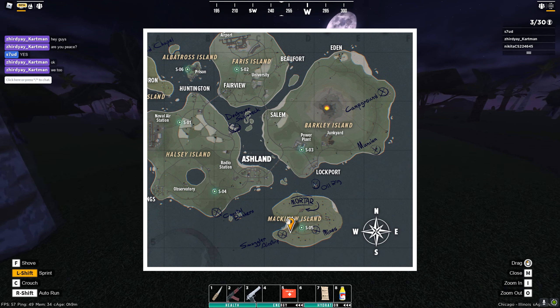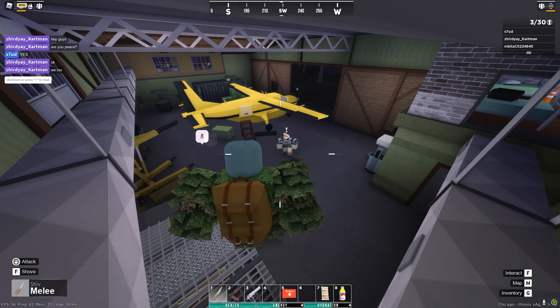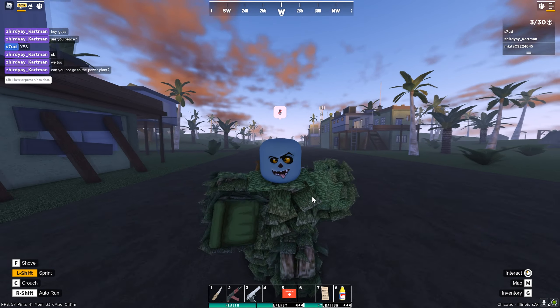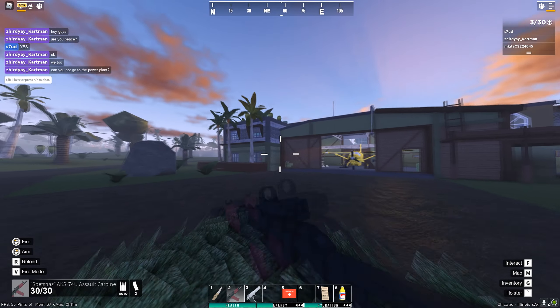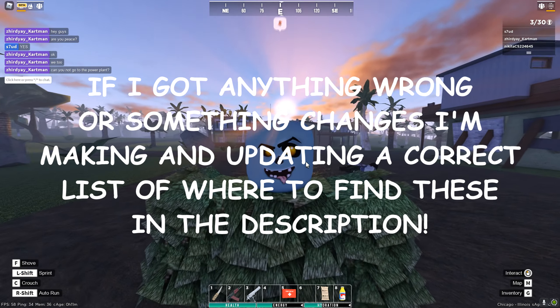The next location will be at Smuggler Airship, where you'll try to find the Smuggler Pilot. I'm not exactly sure where this pilot spawns - I've never run into him - but I know it's somewhere at Smugglers. Those are pretty much all the weapons where I know the location.